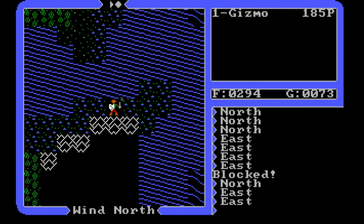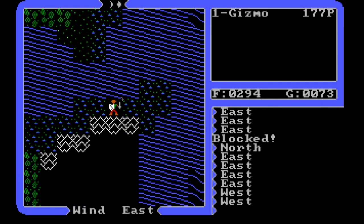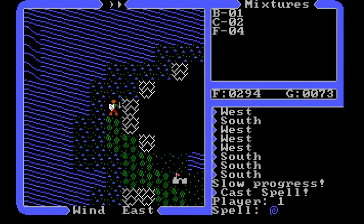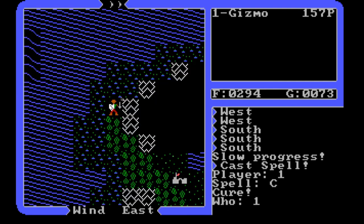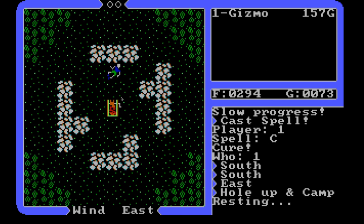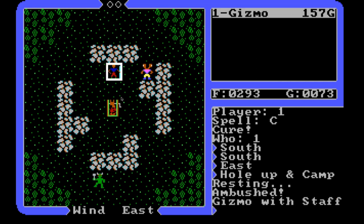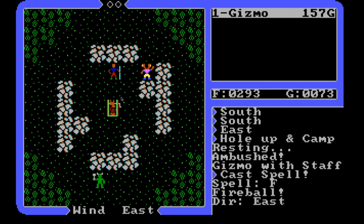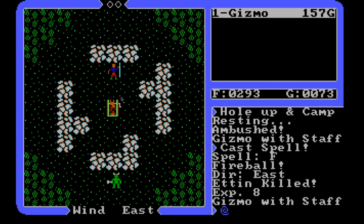So I'm poisoned now — there's really not much to do on this backwater island. Let's cure myself. I'm going to cast the cure spell on myself. Now, I could hole up and camp, which will let me sleep and recover health. I've got some food on a spit. But while sleeping I'm getting attacked by something — cast fireball. Took care of it. Got eight experience. That was an Etten. Excellent.